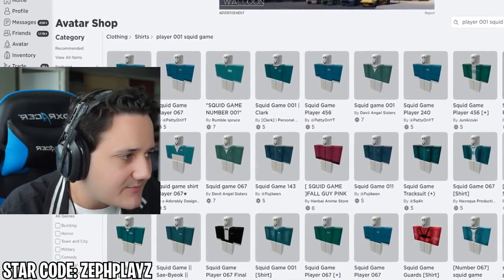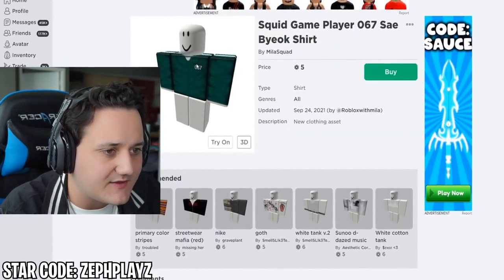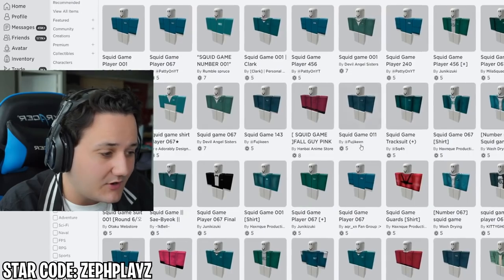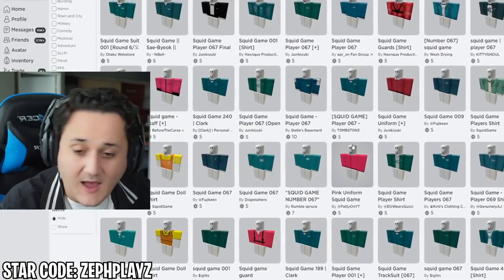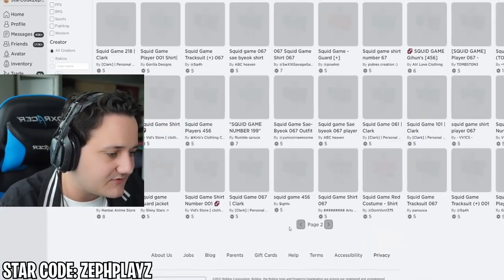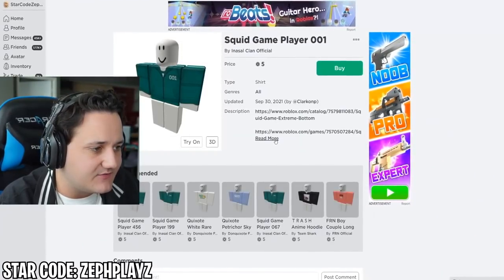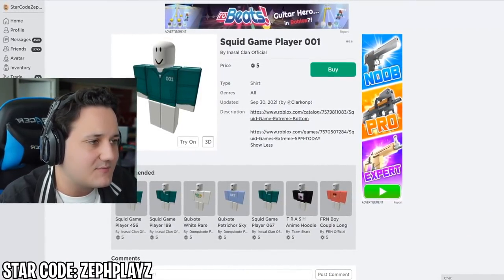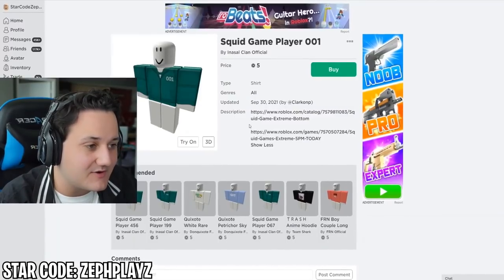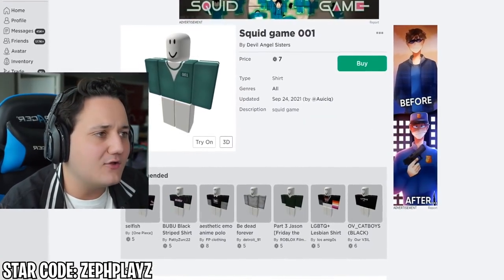They've got quite a few different options. Player 067 keeps popping up but we need 001. This one looks good and I believe they have matching pants — shout out to whoever made this because it's looking pretty nice. And look at that detail! That's actually probably one of the best Squid Game outfits in Roblox I've seen — so detailed and well looked after.